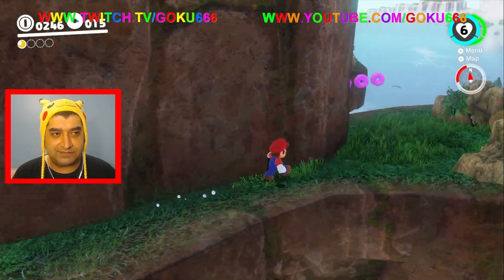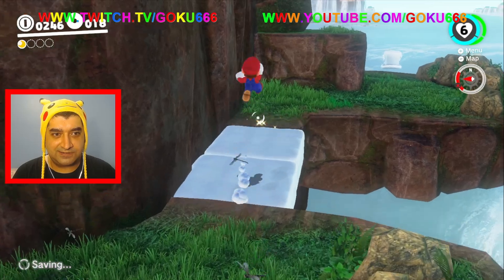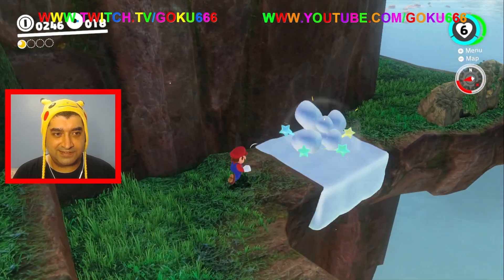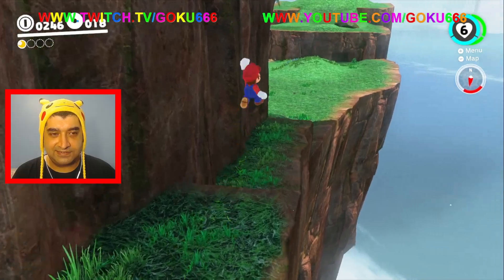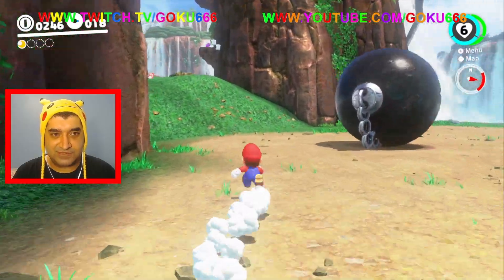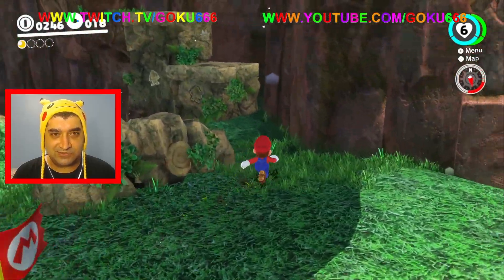Let's see if there's anything over here — some purple coins over here. Doesn't look like there's anything else back here. Alright, let's just finish this mission, finish this tutorial.